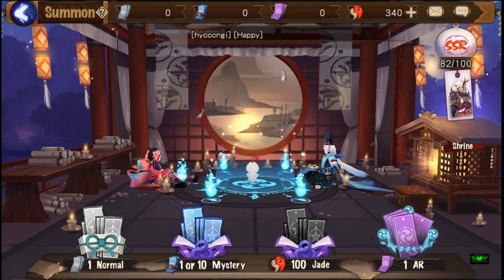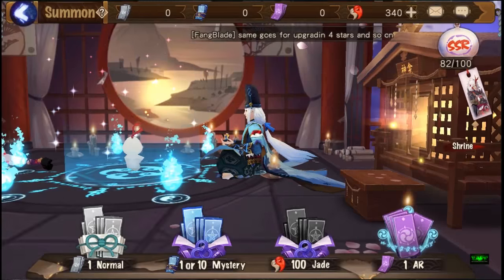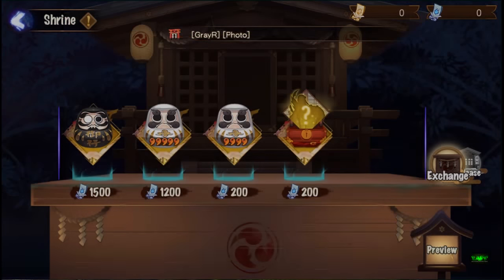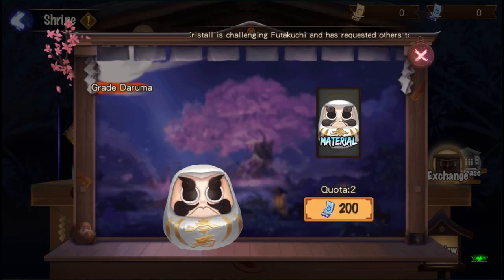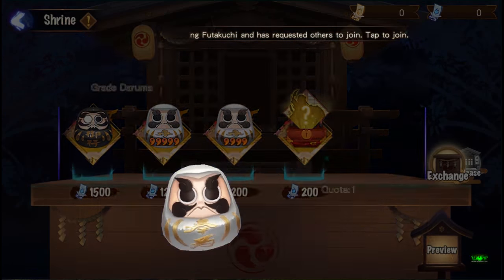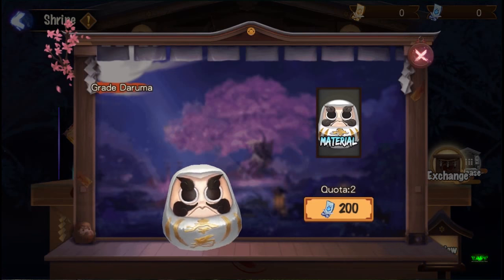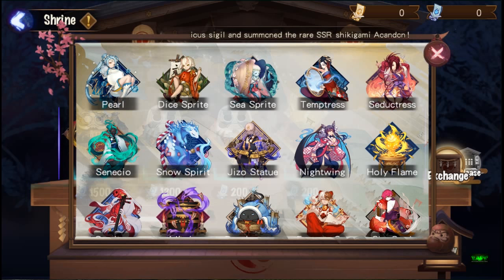You go to Summon, and on the right-hand side underneath the SSR summon there's a thing called a Shrine. You tap on the shrine and you can see this menu. You can get a black Daruma for skill ups, a grade five EXP Daruma, a great five Daruma which requires around 1000, and a great four which requires 200 of these tokens. They have quotas - once a week, once a week, twice a week.